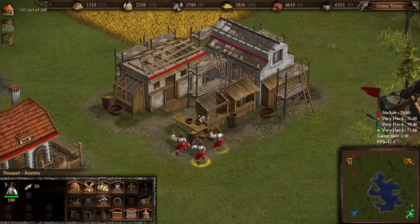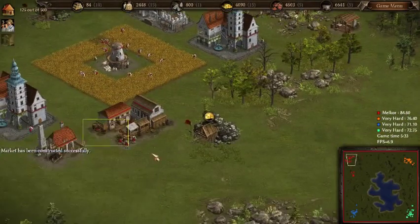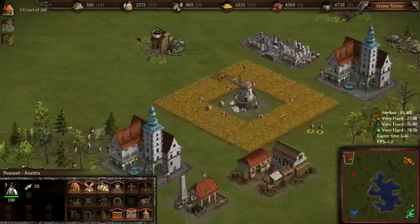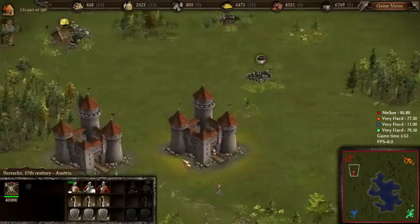Build that market, and build the academy now. Market's built, and get them to do some farming. Can't remember if I build a stables — I think I do, but I might not.